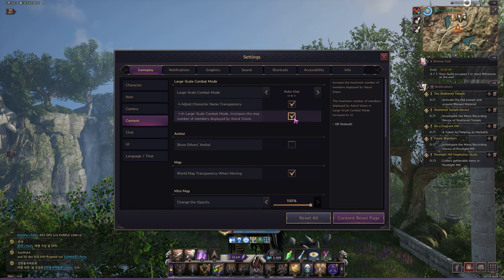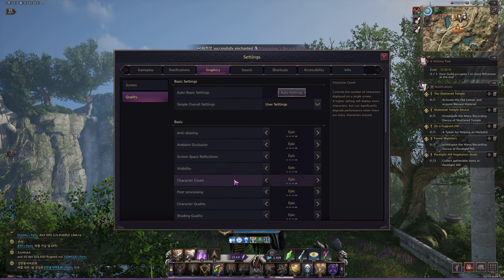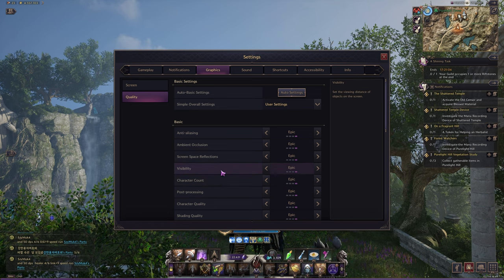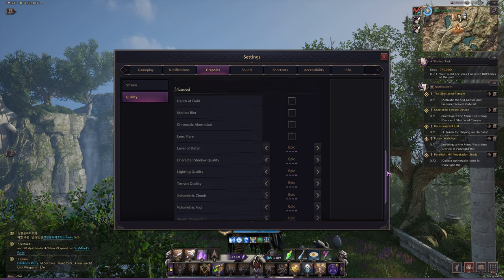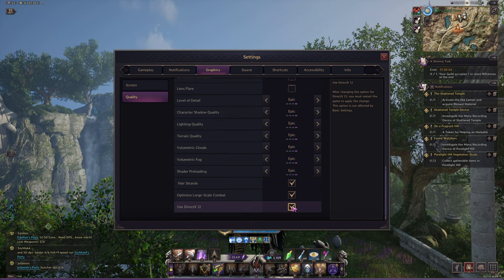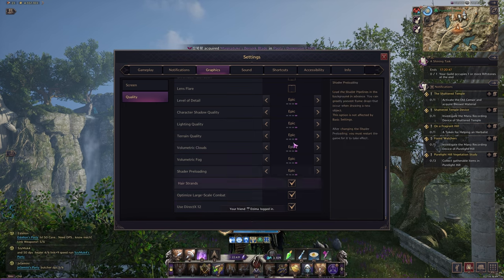I play on full epic settings as I like how the game looks and don't lose any noticeable performance. The most important settings in the graphics quality tab are character count on epic, visibility on epic, and tick Use DirectX 12 and Optimize Large-Scale Combat. Everything else you can adjust to personal preference, but these three settings are important mostly in large-scale PvP. If you do not PvP, then for full performance you can turn everything to low.